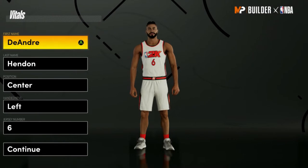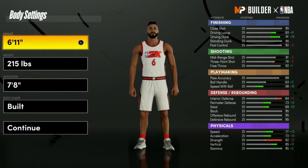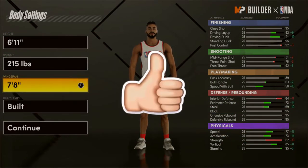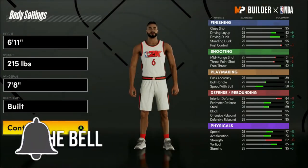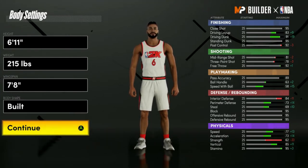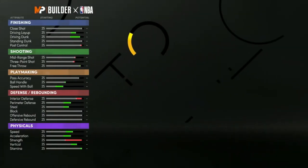I believe this is the best center build in the game. We're going 6'11" with minimum weight, 7'8" on the wingspan — build of course — because I don't like any other body type. When you go lightweight, that's what we get: 77 speed and 62 strength which gets boosted to a 70. This build is going to be nice.